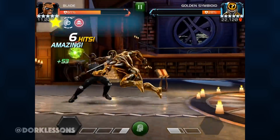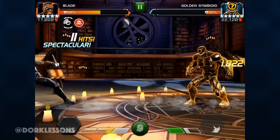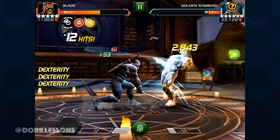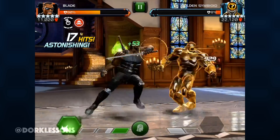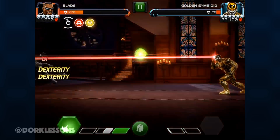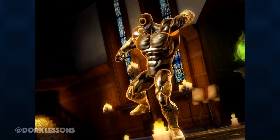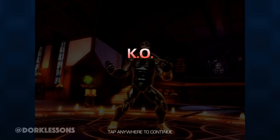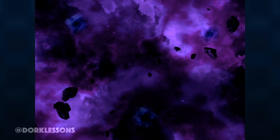Now that timer up there on the top is telling you you've got 30 seconds to get the job done, otherwise you are going to lose a large chunk of health which is most likely going to kill you at that point. This is epic mode, so if you're trying to do it with a three-star or a four-star you are going to have to go through your roster to get this thing done. Keep that in mind.